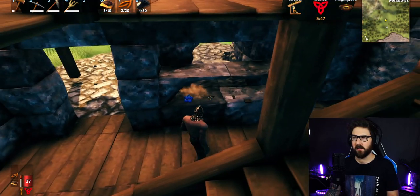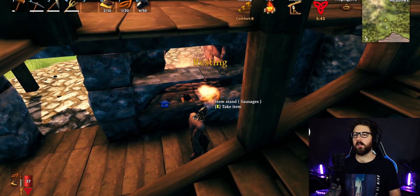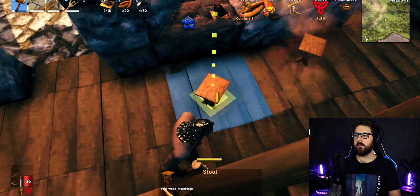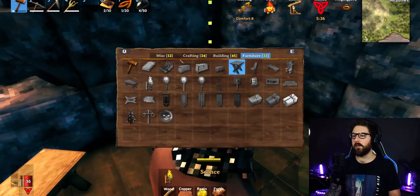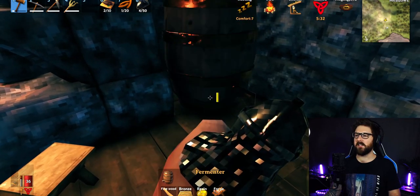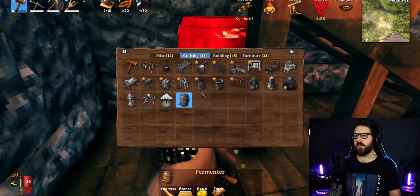You can put down some food and a couple of stalls on the inside. I like to try to decorate them and make it make sense — for example, I'd put in the fermenter here; it's a bit of a mead thing. Storage can go underneath here as well.